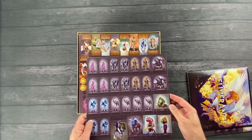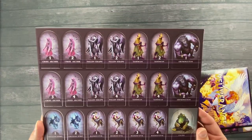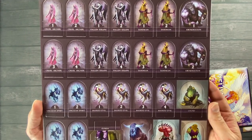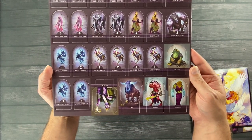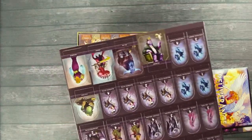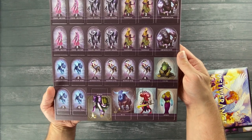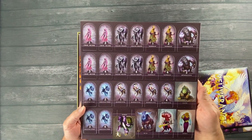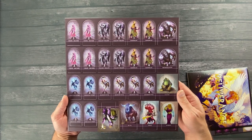This looks like the Demons. You can get a look at the artwork there — there are quite a few different kinds. I imagine they have standees for all of these, as they did in the prototype. Some of the names: Cruel Archer, Sandman, Abomination, Masked Evil.